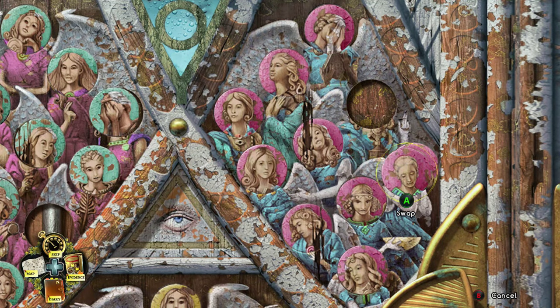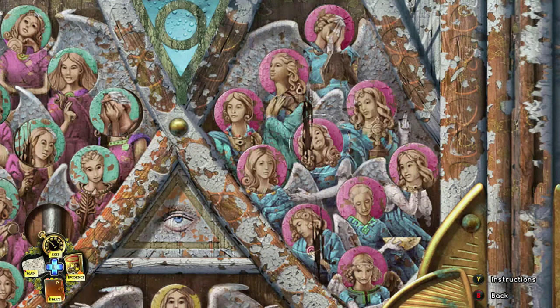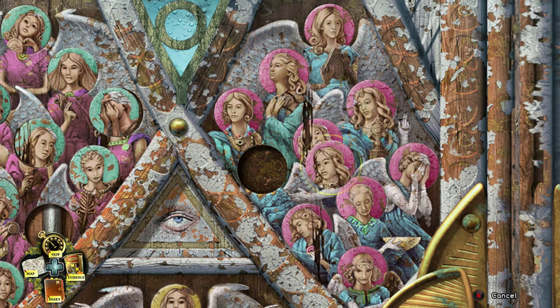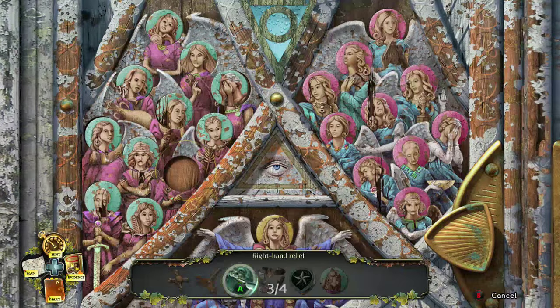Solve that last puzzle and the chapel doors will open, letting you enter the chapel and move on with the story — and that begins Chapter 2. Use that final item and switch the heads around until it's solved.